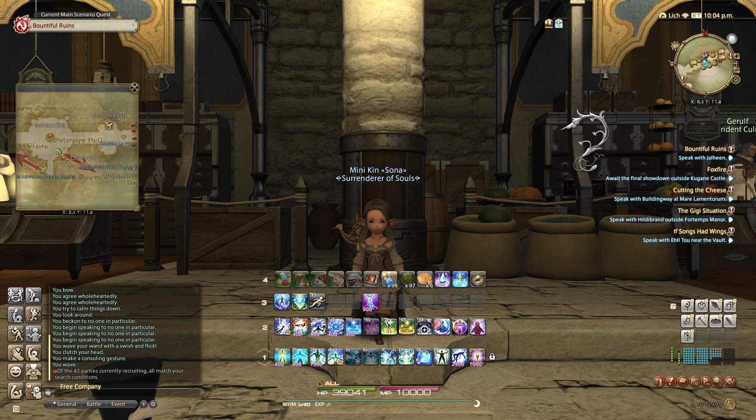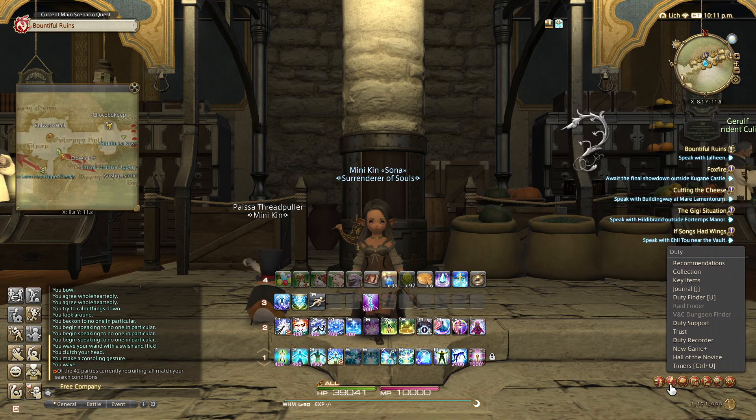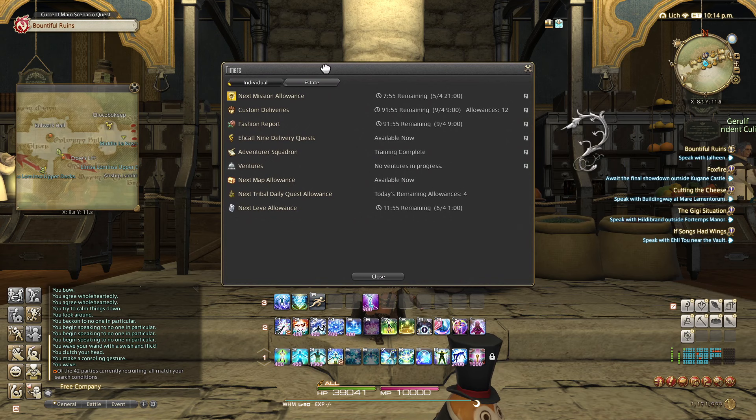The first thing I wish I knew much sooner in my time playing FFXIV is the timers menu. I only found out about this very recently. You can go to the duty icon at the bottom and press Timers, or you can also do it by pressing Ctrl+U — that shortcut will bring up all your in-game timers.